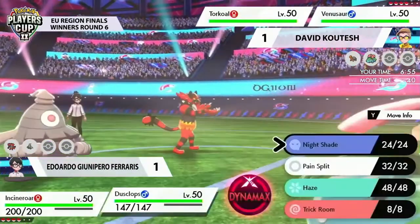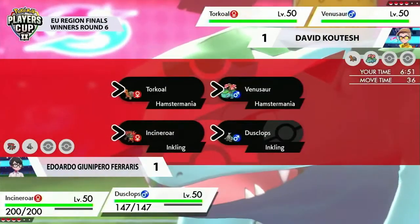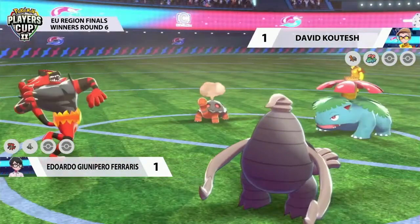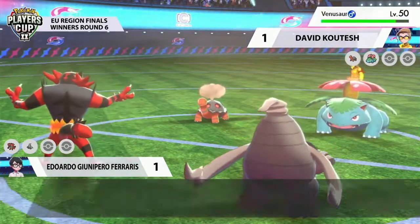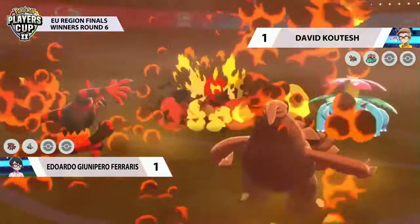Both trainers have found success with this lead and really want to capitalize on it and play it perfectly in game three to take the win. I would be shocked to see the same turn order from Eduardo that we've seen in games one and two — it obviously worked once, another time didn't quite work out. He's committing the Fakeout in the same slot, so you have to wonder what David's going to do in response to that.